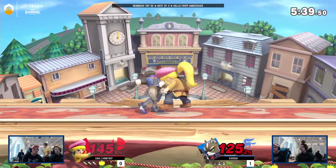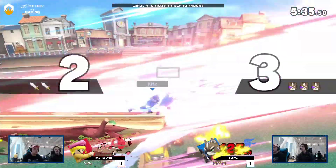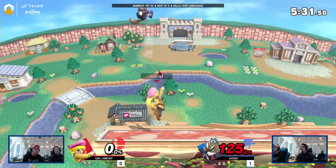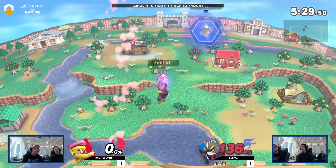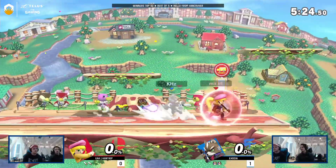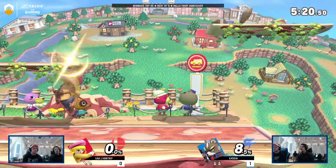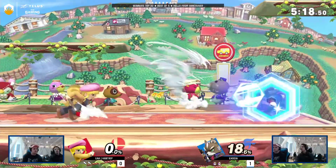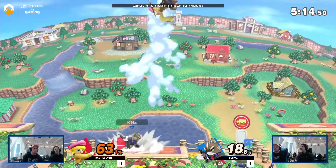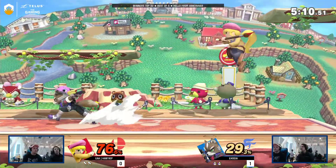Good DI out by Exodia, making it really hard to get a confirm off the tornado. Exodia is a very patient player — he goes for a lot of grabs. And there was one reversed up-B too — doing it a bit too much. It has strong counter-play to it so you cannot do it too often. Dash attack — a lot of kill power on dash attacks in this game.